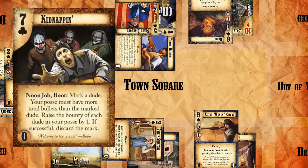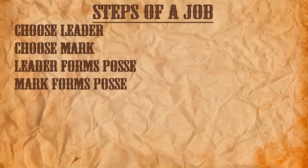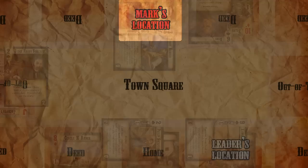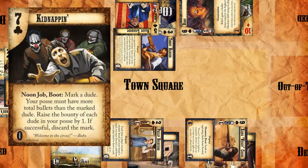Take note again that since Kidnapping says 'noon job boot,' we're going to have to boot the leader as part of the cost. Now that we've formed our posse, it's up to our opponent to decide whether or not he or she wants to oppose our job. This is going to involve forming a posse to get into a shootout with our dudes. Like with opposing a regular shootout, our opponent can choose any of his or her unbooted dudes adjacent to the location of the mark, or just any dudes that are in the location of the mark. All of our opponent's dudes who are adjacent to the mark's location are going to have to boot to join the posse, while dudes already in the mark's location won't have to boot. It's also worth noting that if the mark is a dude, you're probably going to want to have that dude join the posse, since the outcome of the job is going to determine the outcome of that dude's life.